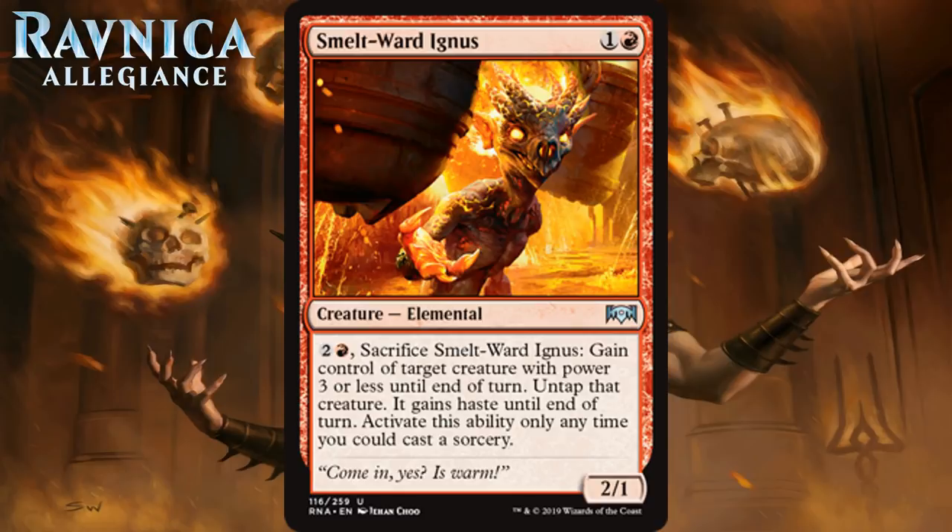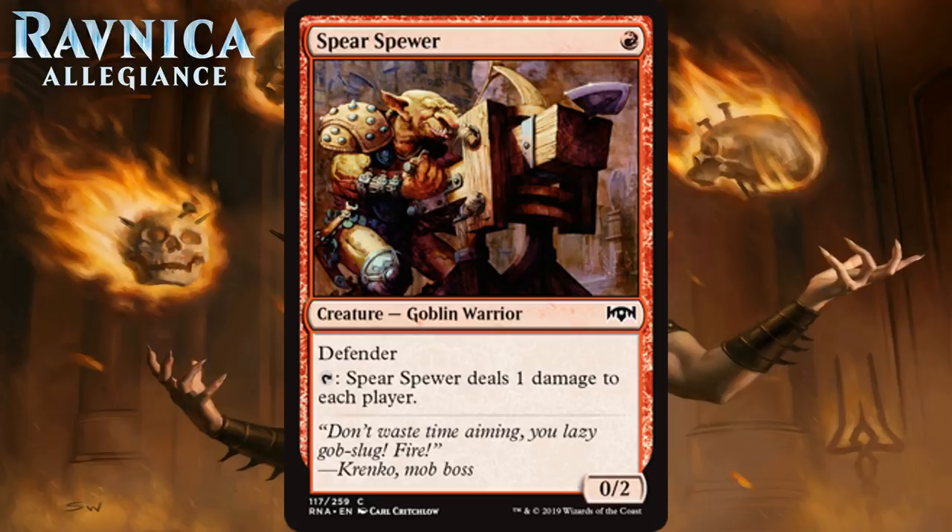Next up we have Spear Spewer, which for one red mana is a 0-2 Goblin Warrior at common. It has Defender and you can tap it to deal 1 damage to each player. If you need a Spectacle enabler, this is probably one of the better ones around at lower rarities. At only one mana, it can make sure you can cast things for their Spectacle cost from very early on. Generally if you're in red, the damage is going to bother your opponent more than you, because you're trying to win the game as quickly as possible. Its usefulness helping you enable Spectacle is hard to overlook. I think this is a C.